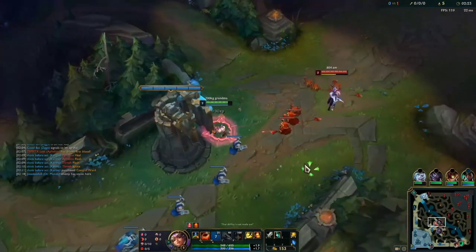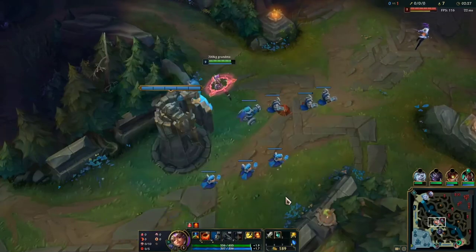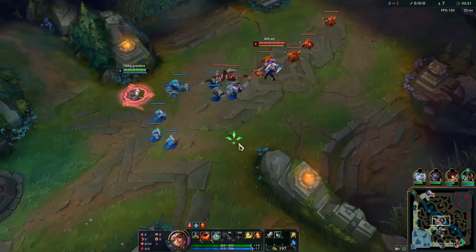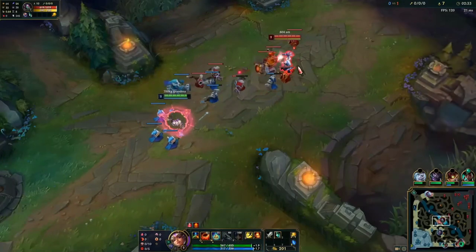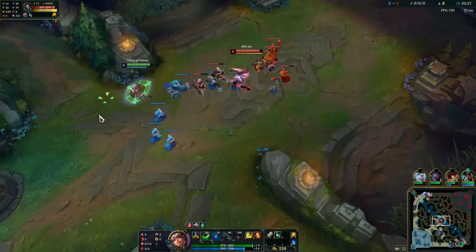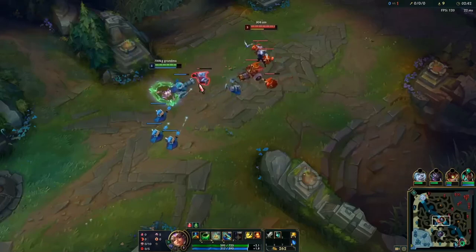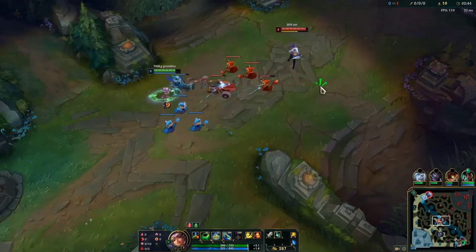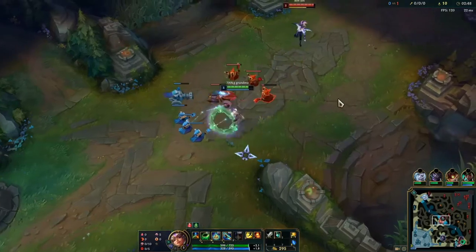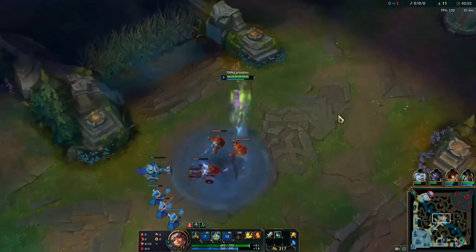I realized my smart cast is not on so I turn that on. The wave is on my side and when I'm looking for pokes I'm trying to get her bone plating off. I saw during the tab that she had Resolve secondary, which most of the time means bone plating, so it's very important to check for that. Since she doesn't have bone plating right now I have pretty much power over her.